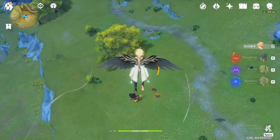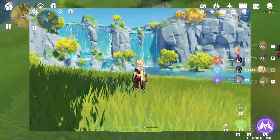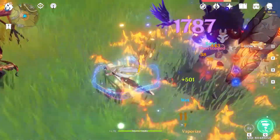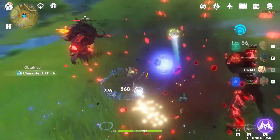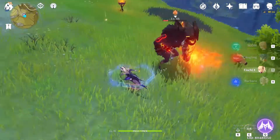When you use the Anemoculus Resonance Stone in Mondstadt, it will show you the nearest Anemoculus. So if you're missing one or two that you can't find no matter how much you look, this is going to help you a long way. It has a cooldown of 300 seconds, and both resonance stones can only be used in their respective regions.